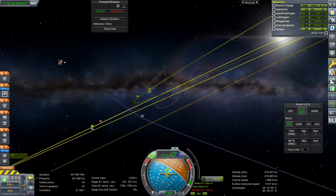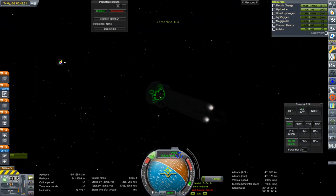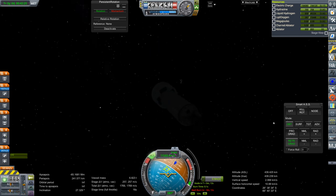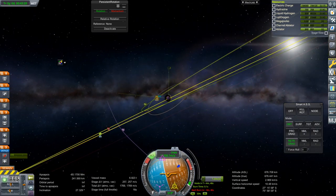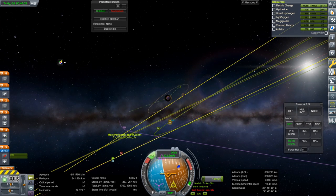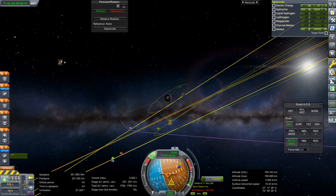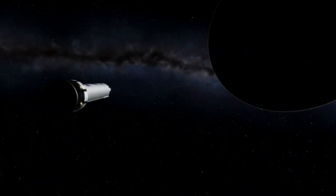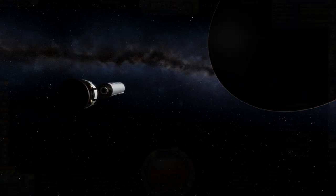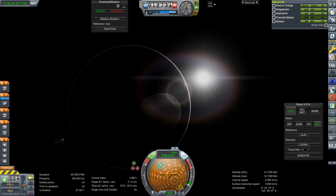We'll need a minor mid-course correction. We've got the RCS, so we might as well take advantage of what RCS we have on this stage. We'll still need a mid-course adjustment maybe. Just bringing that periapsis in using the RCS on the Centaur stage — we could use the cruise stage too. It's all hydrazine, and we've got what should be plenty of it in the cruise stage. Separation — and we're on our own. SAS on: relative rotation to the sun will be maintained.